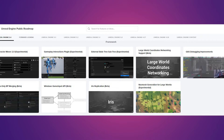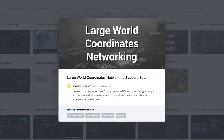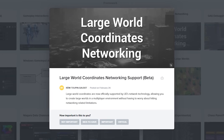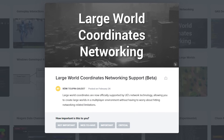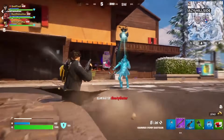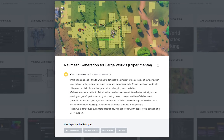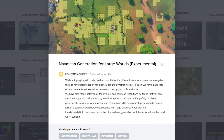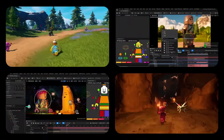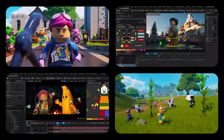In terms of Unreal Engine framework, there are a few notable engine updates in 5.4, including large world coordinates network support. Large world coordinates are now officially supported by Unreal Engine's network technology, which allows you to create large worlds in a multiplayer environment without having to worry about hitting networking-related limitations. Another notable update is the nav mesh generation for large worlds. While shipping LEGO Fortnite, they had to optimize many different systems inside of their navigation tools to better support larger and dynamic worlds. The nav mesh generation was optimized to become less of a bottleneck with large open worlds with huge amounts of AI present.